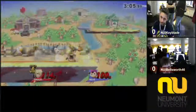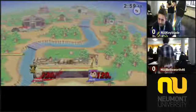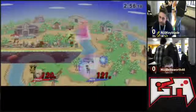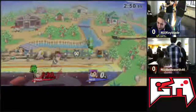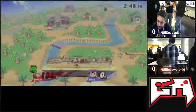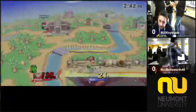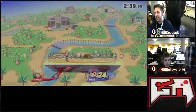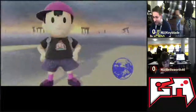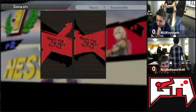Goes for PK cross but it does not connect. Going for it again, gets forward tilted. Nets still alive, probably going to go for a PK Thunder. Makes it back and gets forward smashed. Shulk at 120% deficit — not looking good for Keyblade here. Going for the PK Thunder, does not quite work. Back throw — Shulk could not recover. Bellsworth up one game.